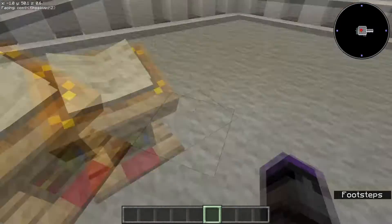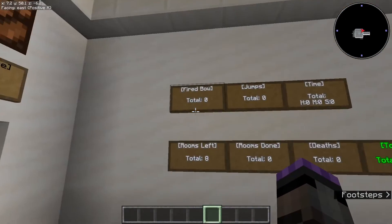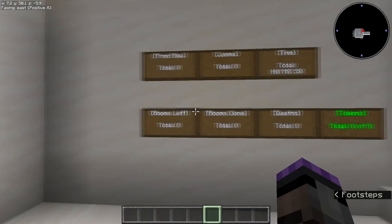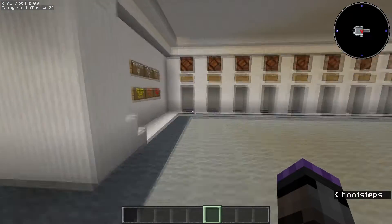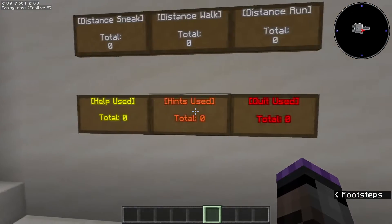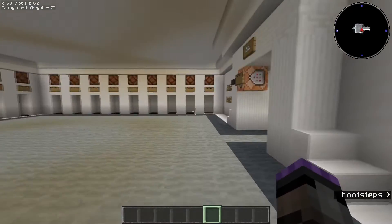Here is our rulebook where players can look at the rules. Here are some signs just tracking different things: bow shots, jumps, how many rooms you've done, how many times you've died, how long you've taken, how many tokens you've got, help used, hints used, quit used, and some pointless stuff like sneaking, walking, running.